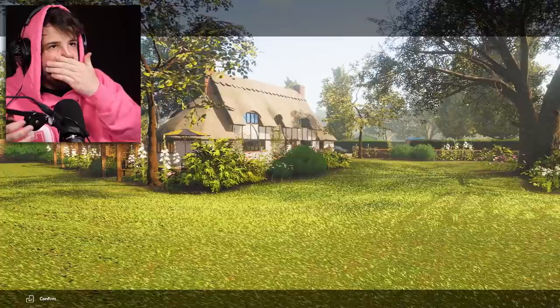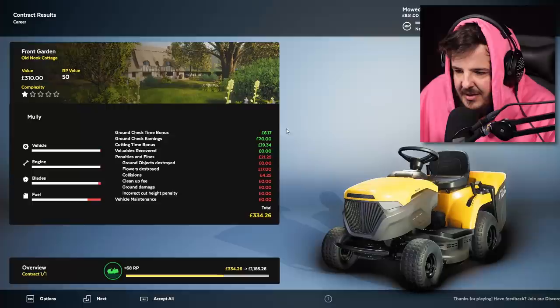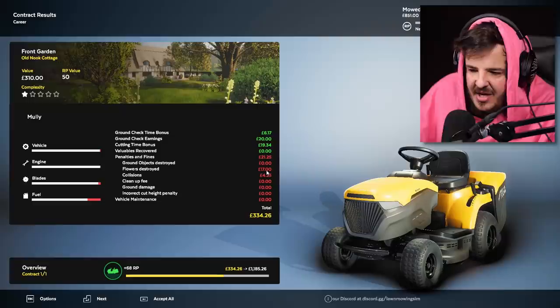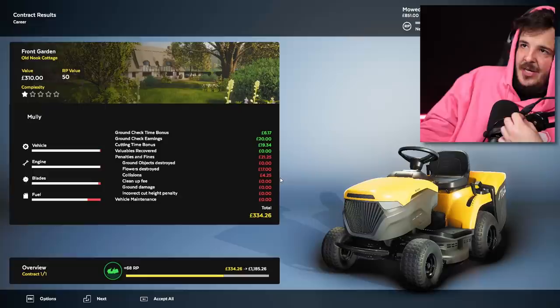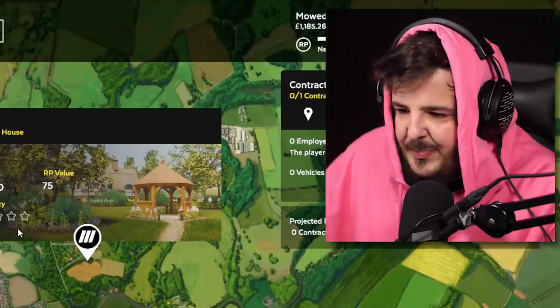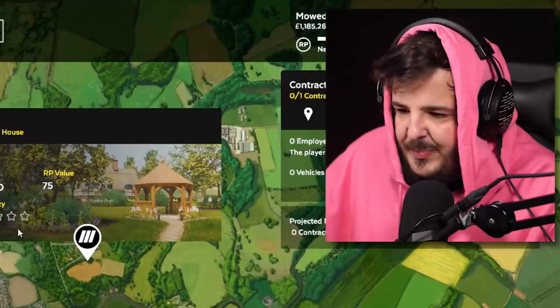We did it! Look how beautiful it looks — we only killed two flowers. Surely we don't lose that much money. 310 dollars base value, 20 dollars for checking the ground, 19 dollars cutting time bonus because we speed ran it. Penalties and fines: 21 dollars, flowers destroyed — 17 pounds. Still, 334 dollars total and 68 respect points — we actually killed it! The next contract is a garden, a bit harder and a bit more money, but I'll leave that for the next video. If you want to see more, leave a like and I'll see you in the next one — love you all!